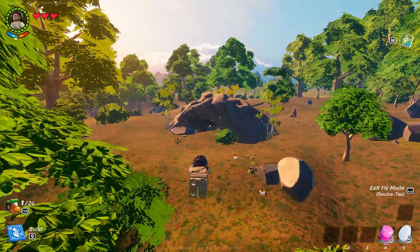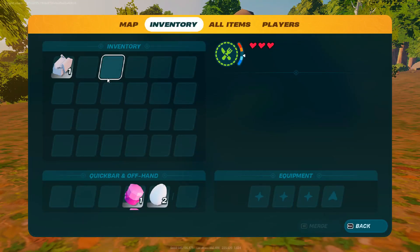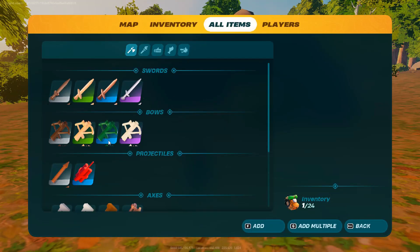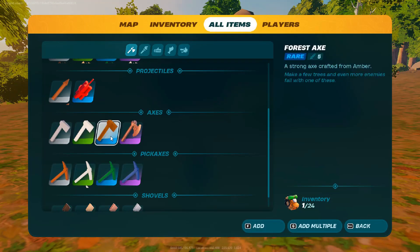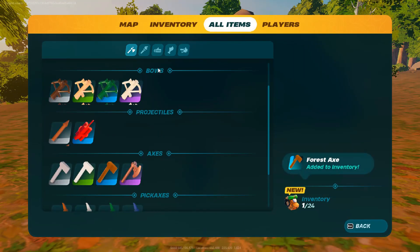After that, you can see that I am in the LEGO mode. In order to get Knot Root, you need to fly in the air and search for caves. Caves are really easy to find as they look like the shell of a tortoise, and before entering it, make sure to equip the rare axe.